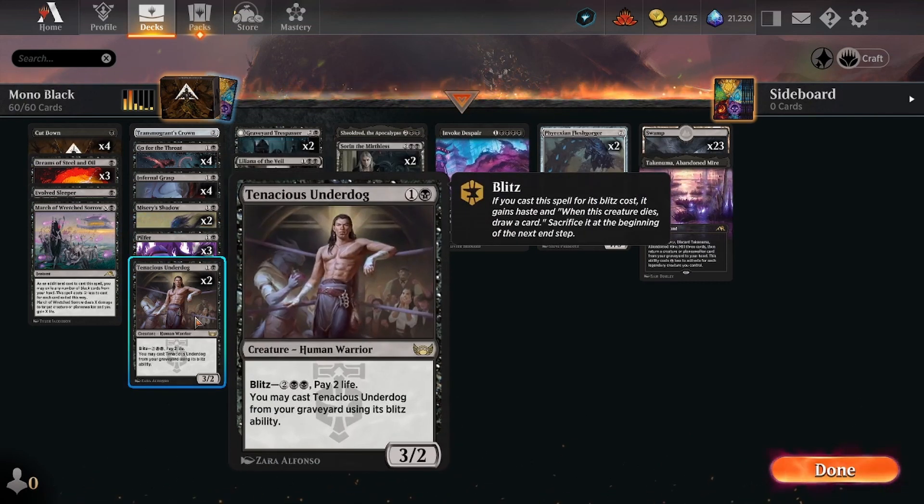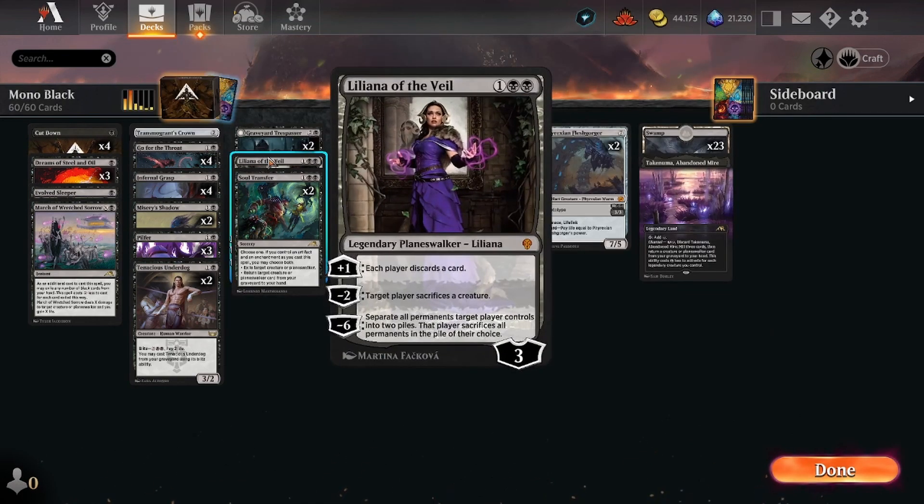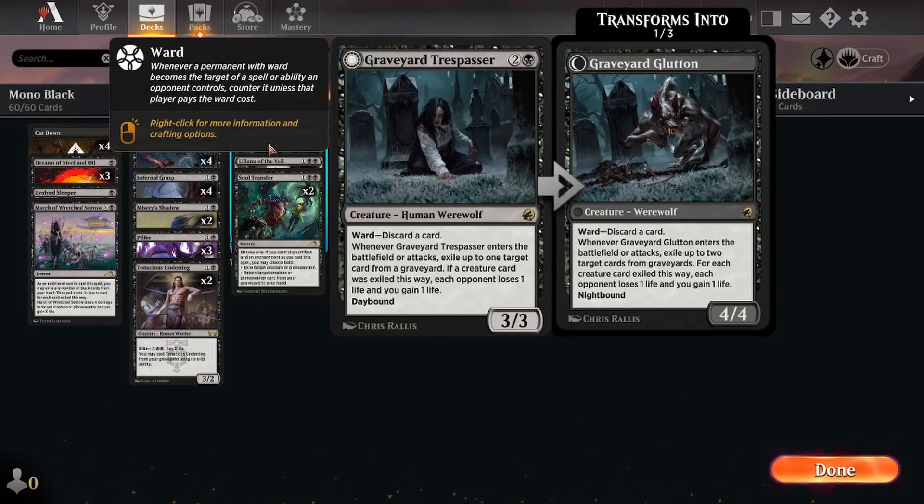Aside from that we have Tenacious Underdog - two copies as I simply don't have more of them. Soul Transfer is a card I found helpful in a lot of different situations: exile target creature or planeswalker helps in many cases, but the second mode returning target creature or planeswalker from a graveyard to your hand helps in a lot of different scenarios. I have one Liliana of the Veil because it's Lily, a very powerful card. My personal most-hated card in the current meta is the Graveyard Trespasser - I have two copies and I'm playing those. Exile removal on ETB and on attack is very helpful in the current meta to handle all of these Grixis decks and other black decks. The ward cannot be underestimated - it's so strong when your opponent needs to discard a card to interact with this creature.